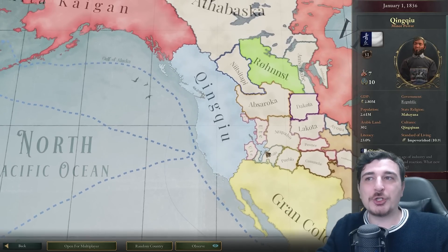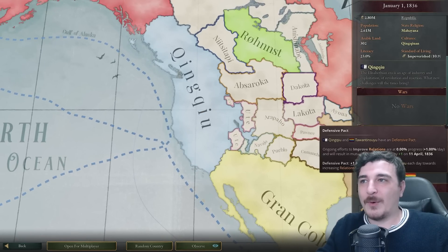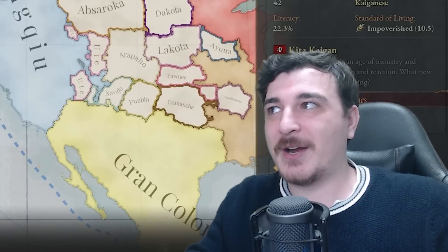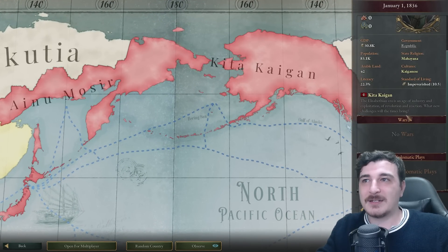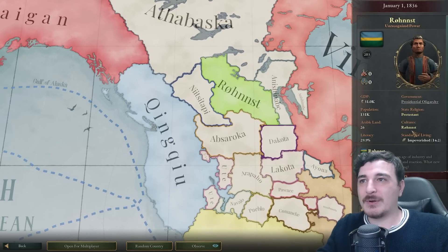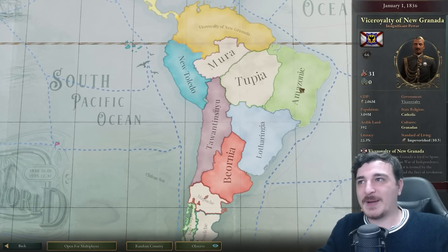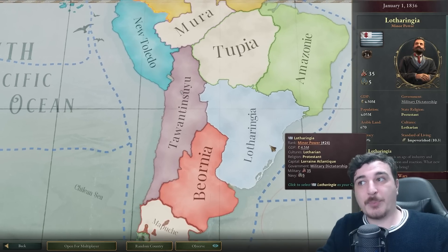We also have Ching Chu — basically Chinese colonists in a defensive pact with Taiwan T-Shu. Kita Kaigan is a colony of Japan. And Ronst — I'm guessing those are the natives. South America is colonized of course by Spain, and we also have natives as well as Burgundian colonies. That's a lot of stuff to take in.